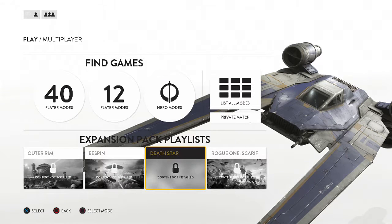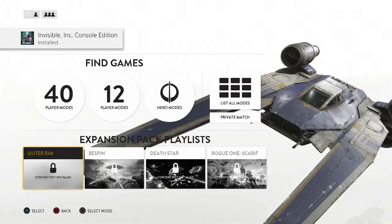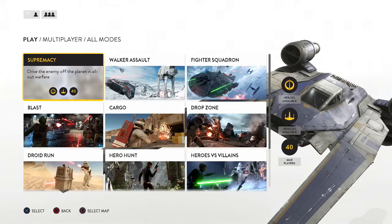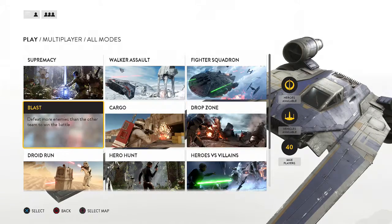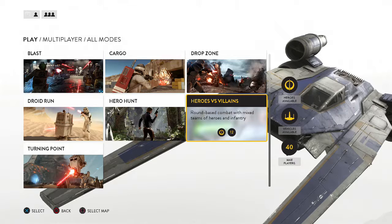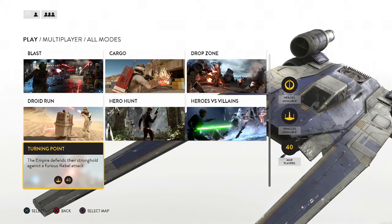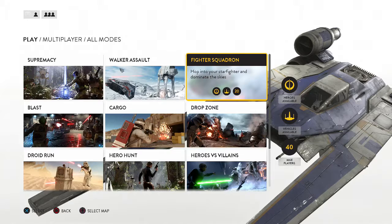This additional content you have to buy, which I have not bought and don't plan on buying because a lot of these modes weren't as great as they look. But these are the modes: supremacy, walker assault, fighter squadron. My favorite was hero hunt because you actually get to play as the heroes — it's a more mixed team combat. These are what you get with the base game; you can buy the additional ones if you really want.